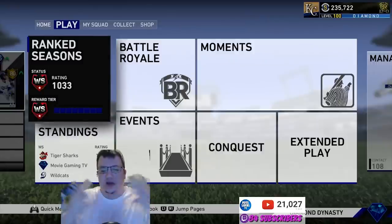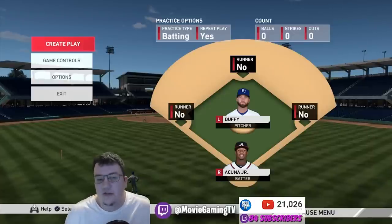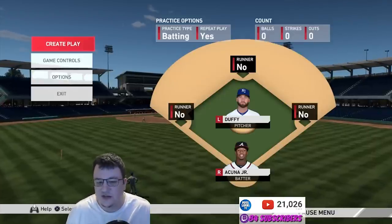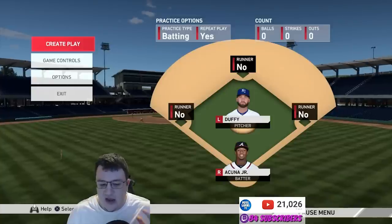Alright, without further ado, let's get into Hitting Tips 4.0. We're in batting practice mode — what I like to call the batting cages. We're going up against Danny Duffy and I'm going to be using Ronald Acuña Jr., one of my favorite players in Major League Baseball.